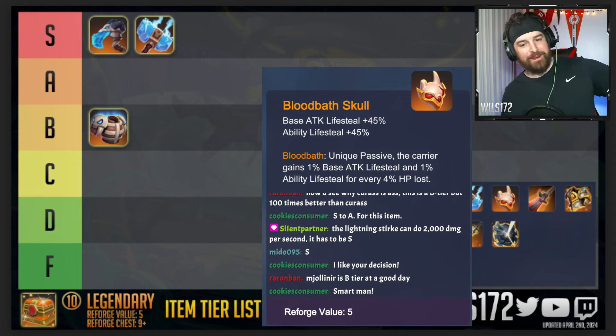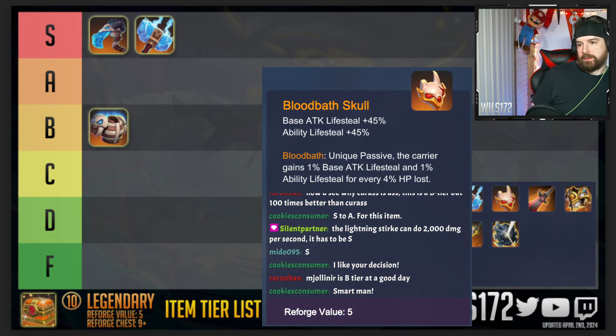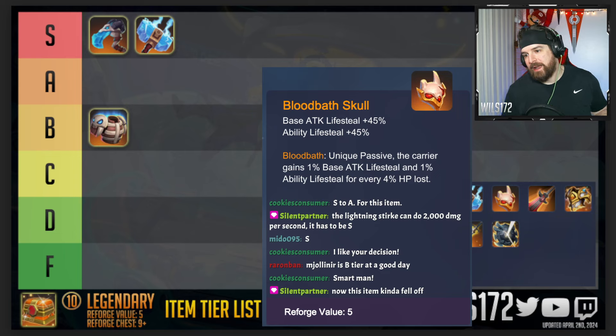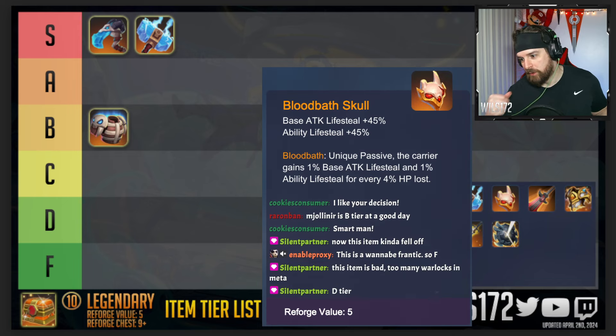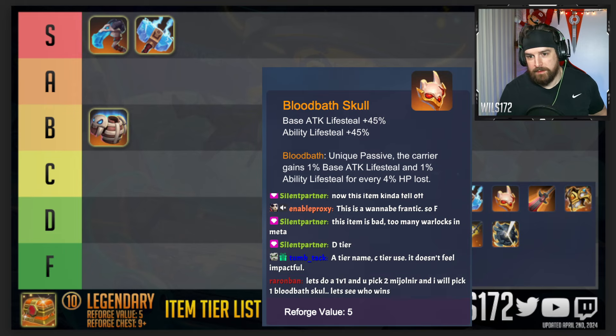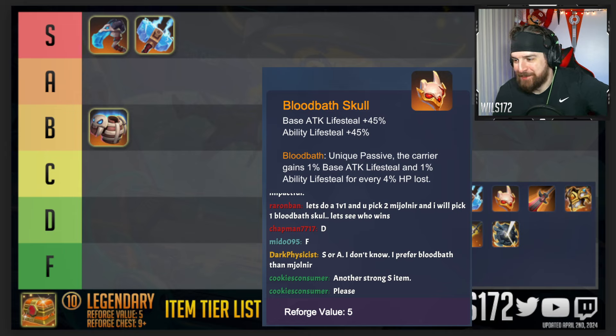Bloodbath Skull — base attack lifesteal 45 percent, ability lifesteal 45 percent. Its unique passive means the carrier gains one percent base attack lifesteal and one percent ability lifesteal for every four percent HP lost. So basically the longer your unit survives, the more and more lifesteal it generates on top of the base lifesteal it already has. If you're getting into long 1v1 fights carrying Sacred Lancer, Nightmare, Divinity, or Avenge Knight — anything that survives past 30 seconds — this becomes much, much better.